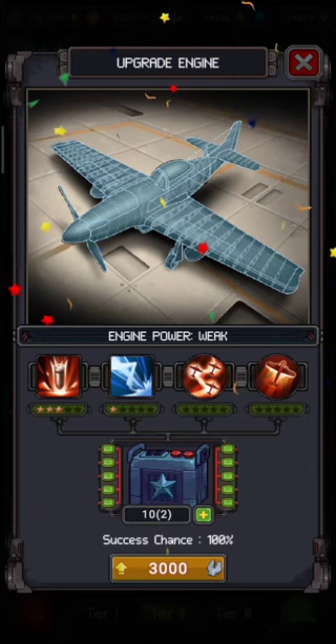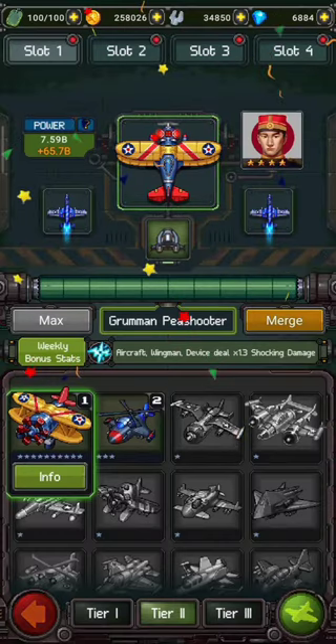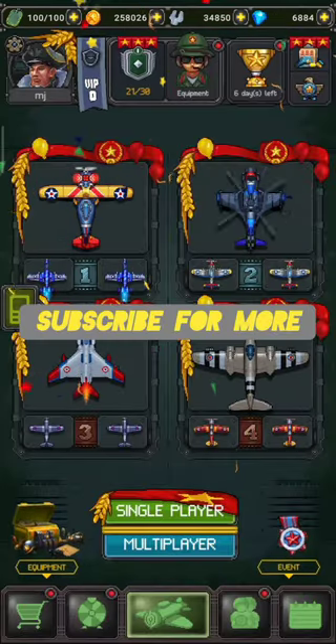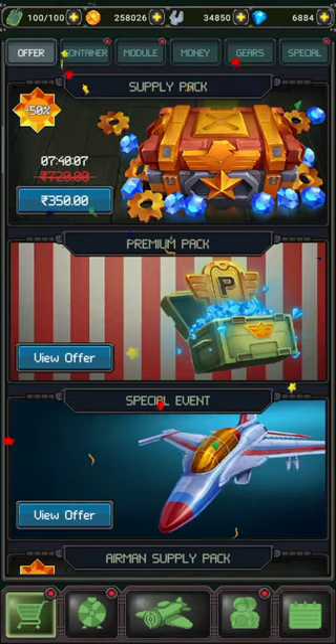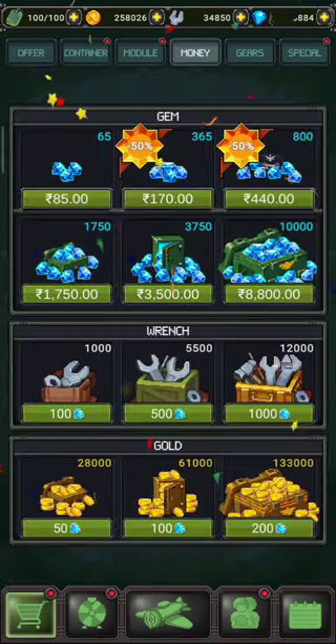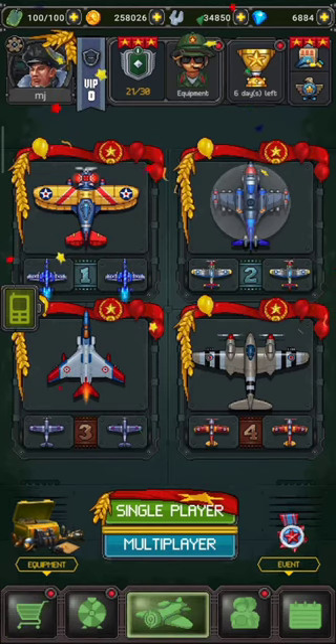If you want to purchase wrenches, click on the card from the top left side and click on the money. Here you can also purchase wrenches by spending gems. So by using gems and battery power, you can upgrade your aircraft, device, and wingman engine power.